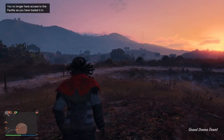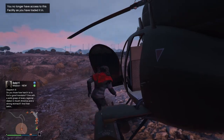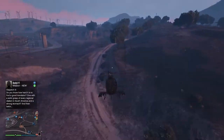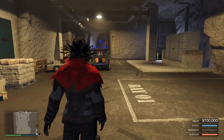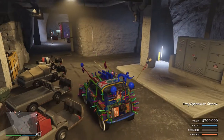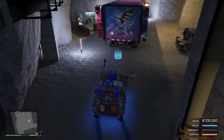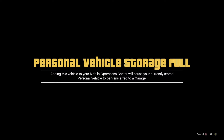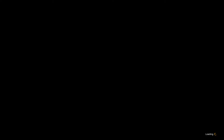Now it spawns you — normally it spawns you at a facility right here, even though the facility I own is over there. I'm going to call in my Buzzard again. If you don't have any CEO vehicles, you can just steal a car, and we're just going to head back to the bunker. Now that we're inside the bunker, you're just going to hop back into that car that you parked here at the start, and drive it into the back of your MOC. You'll get a black screen — just press A on that. And after that, the dupe glitch is done. The car that is in your MOC right now is the dupe.